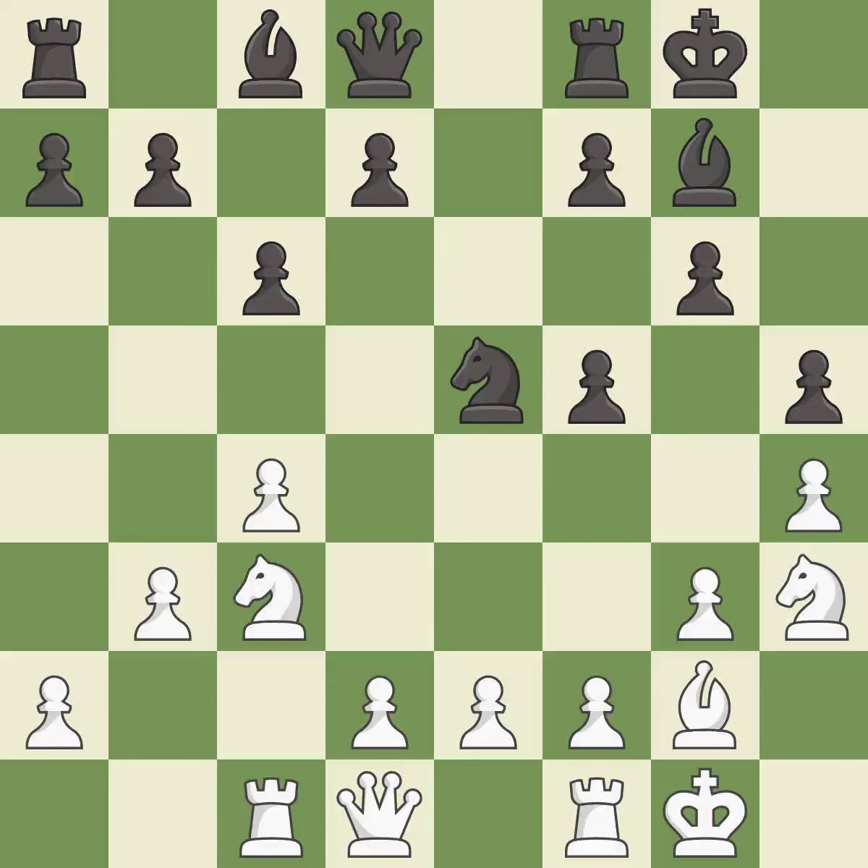Castling gets the king to a safer square, out of the center of the board, while also developing a rook. Castling to the same side of the board as the opponent avoids some of the attacking associated with opposite side castling. It is excellent. This prepares the bishop for development — it is excellent. The opposing knight is kicked by a pawn and must now move or be captured. It is excellent.